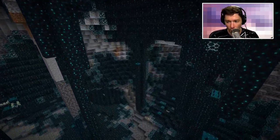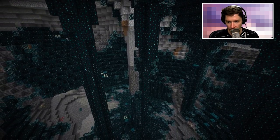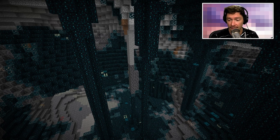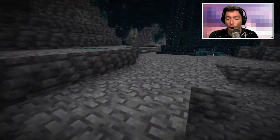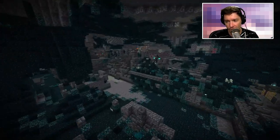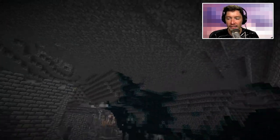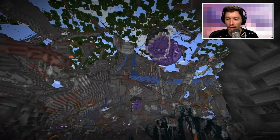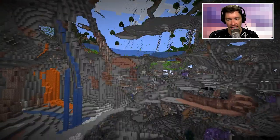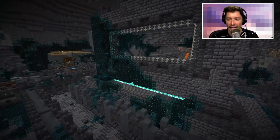We can see with this mountain that we get the deep dark biome, which has all the sculk blocks, sculk sensors, shriekers, and everything. Ancient cities spawn really close to the bottom of the world next to bedrock, so you have to go all the way down and start your search. In spectator mode it's easy to see — here is the ancient city. It is not directly below the mountain, but the mountain definitely led to this ancient city.